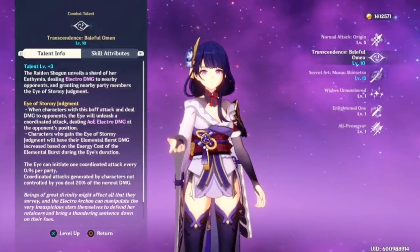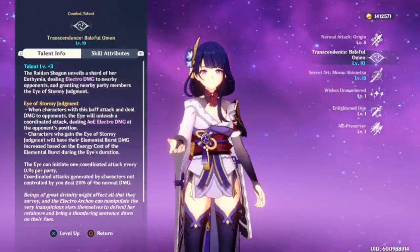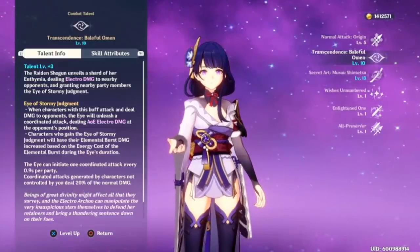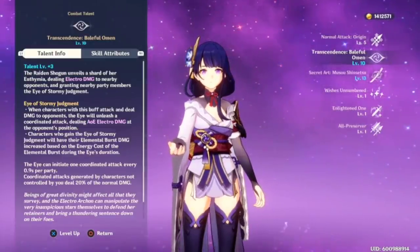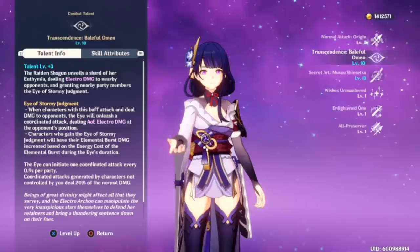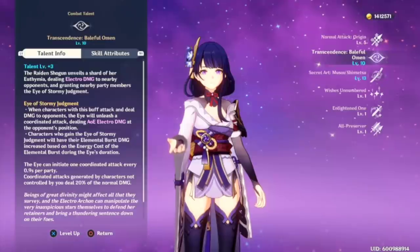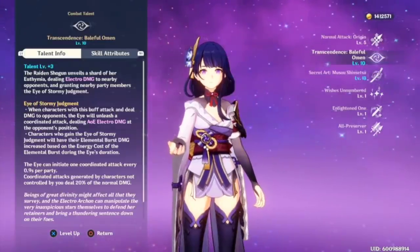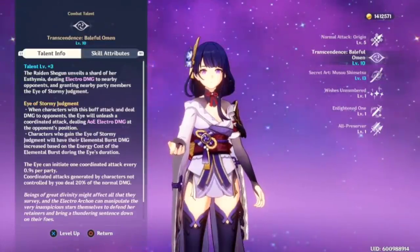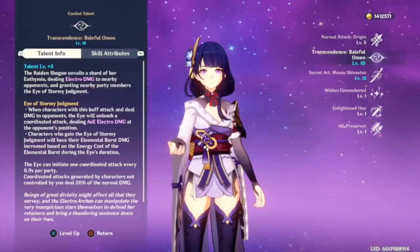The Raiden Shogun unveils a shard of her Euthindia, dealing electro damage to nearby opponents and granting nearby party members the Eye of Stormy Judgment. What is the Eye of Stormy Judgment? When characters with this buff attack and deal damage to opponents, the Eye will unleash a coordinated attack, dealing AoE electro damage at the opponent's position. Characters who gain the Eye of Stormy Judgment will have their elemental burst damage increased based on the energy cost of the elemental burst during the Eye's duration.